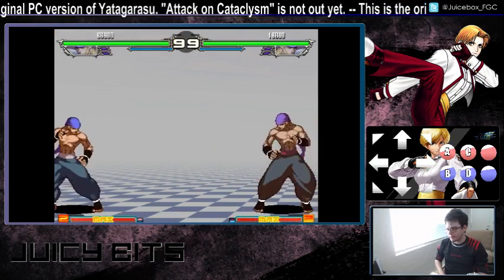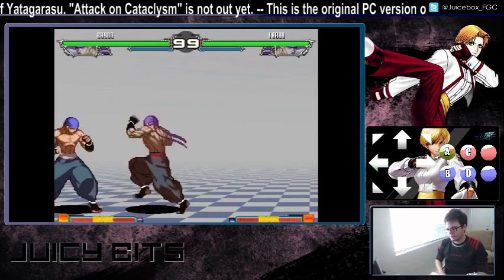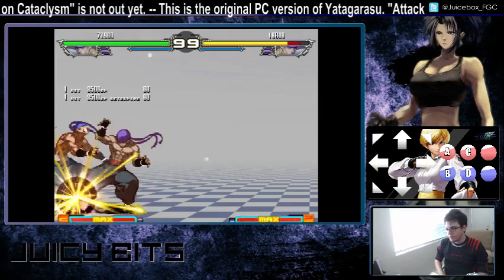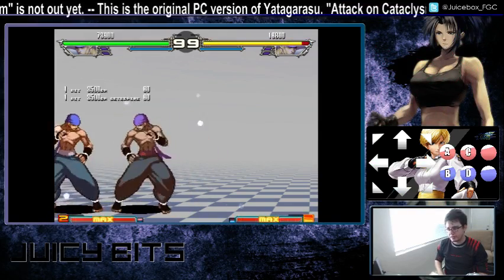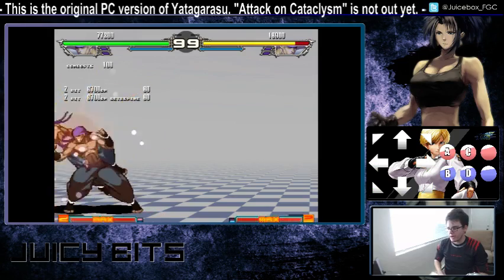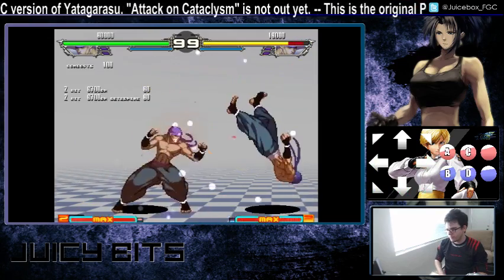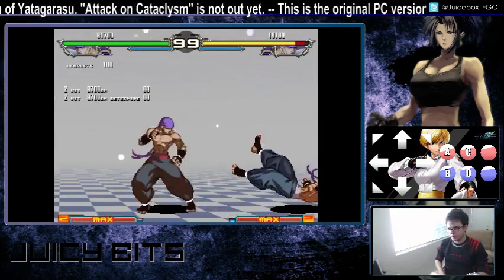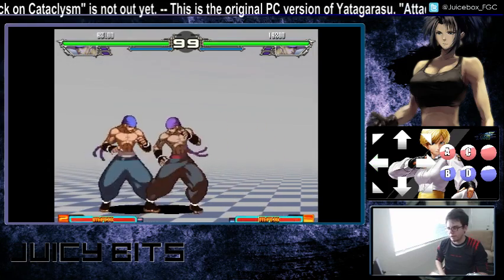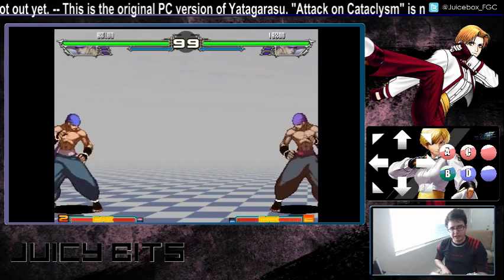If you press light kick during quarter circle back punch, he sweeps the leg — goes for your shin. This is a low; they have to block it low. This is frame disadvantage on block, but if it makes contact — whether it hits or is blocked — you can input quarter circle forward punch when it makes contact, and you'll go for what looks like the third rekka and it'll be a knockdown on hit. If you do go for the rekka and that's blocked, that's going to be fully punishable, so you don't want to throw that out too much unless you know the low is going to hit.